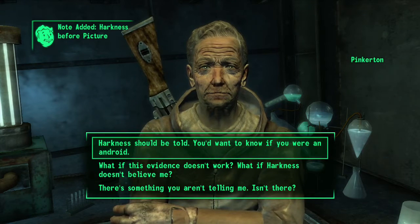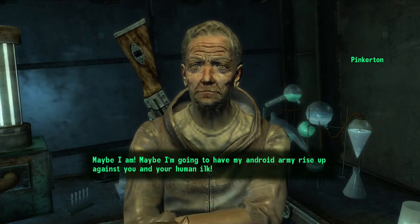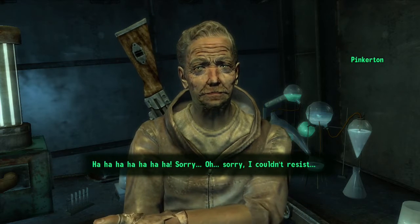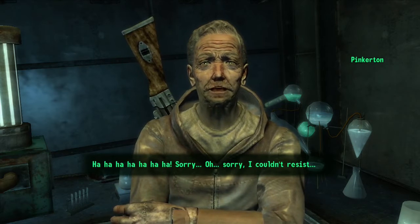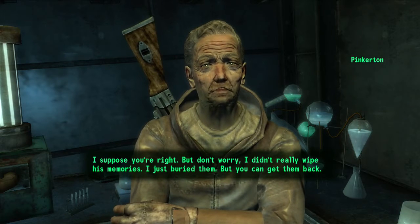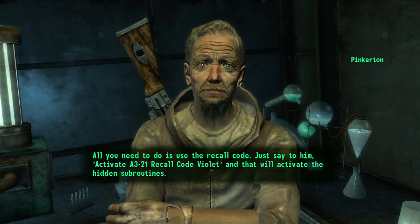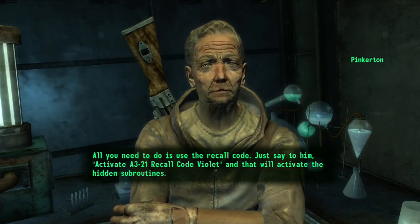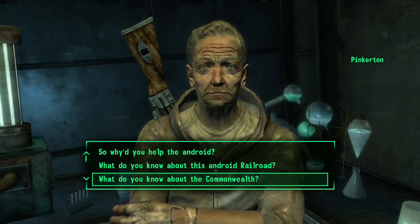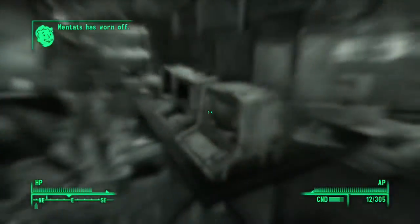I select: 'Harkness should be told — you'd want to know if you were an android, wouldn't you?' Pinkerton responds: 'I suppose you're right. But don't worry — I didn't really wipe his memories, I just buried them. But you can get them back. All you need to do is use the recall code. Just say to him: activate A321 recall code violet. And that will activate the hidden subroutines.'